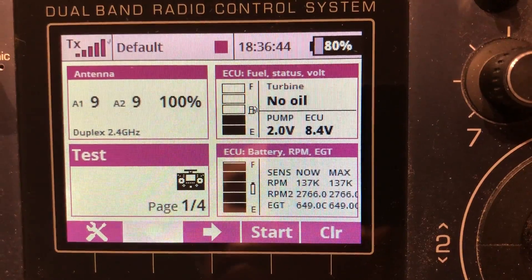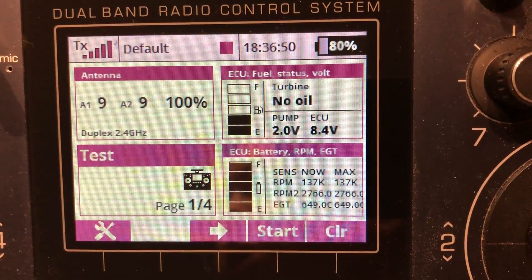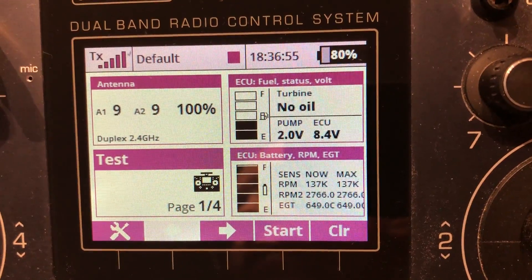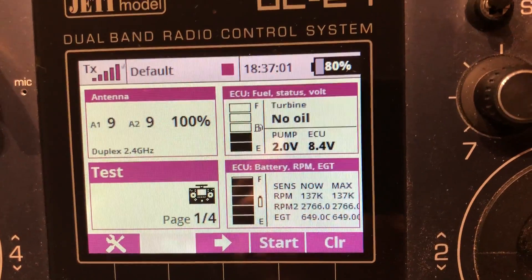Only the errors that will make you crash are read with audio and haptic feedback. All the normal statuses are only shown as messages on the screen, so you don't have a lot of noise and things to worry about during a normal run. You only have to worry when the sticks start shaking and the transmitter starts to talk to you.